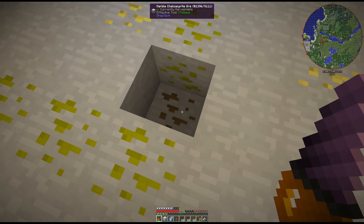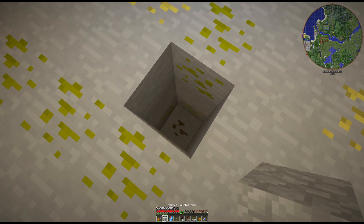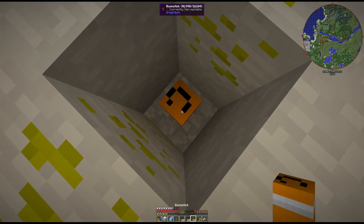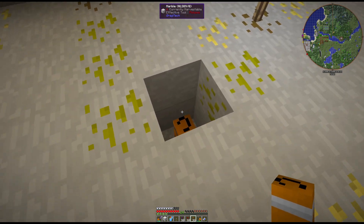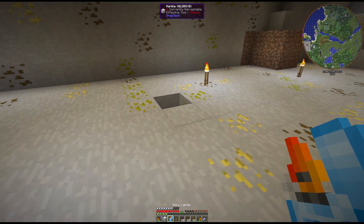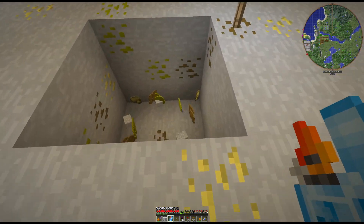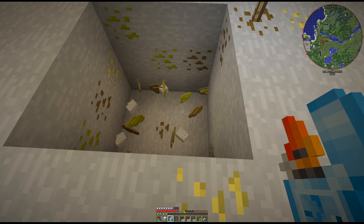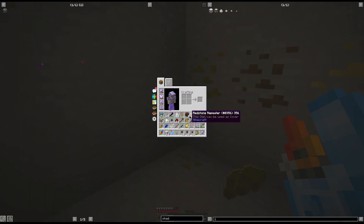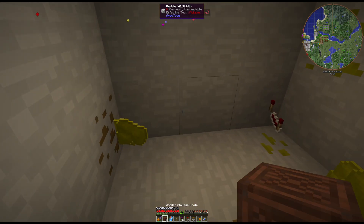If you want to fortune an ore, you need to break the ore block first so you don't lose it, then place the boom stick right there and light it. Give it a second and it'll blow up everything, fortuning the ores around it.